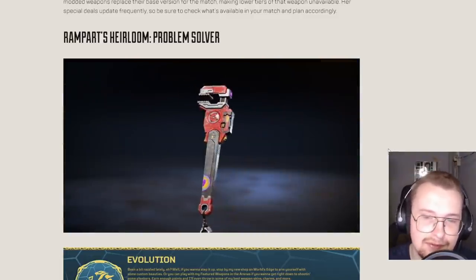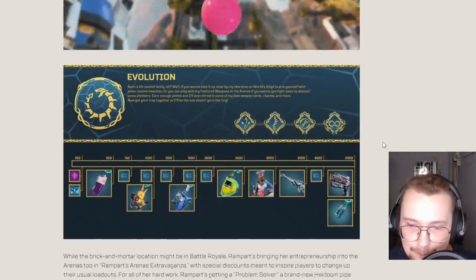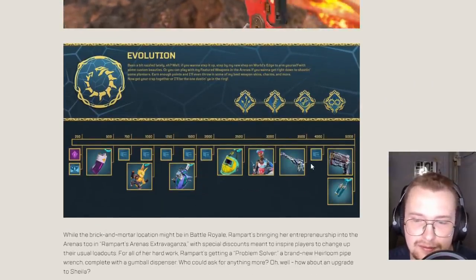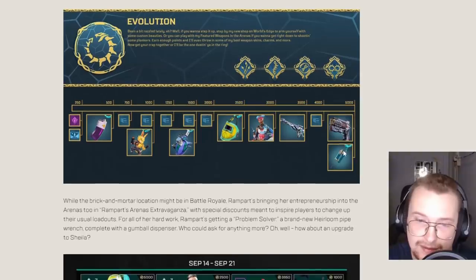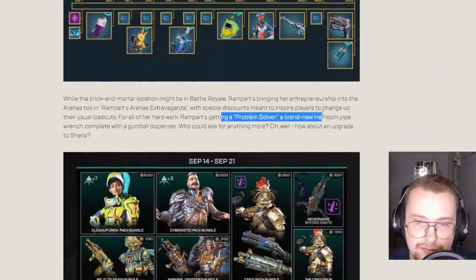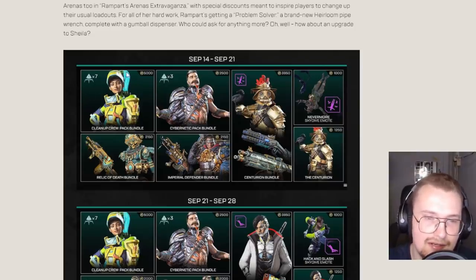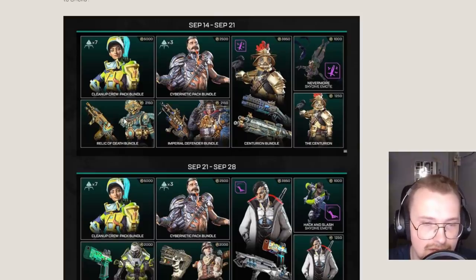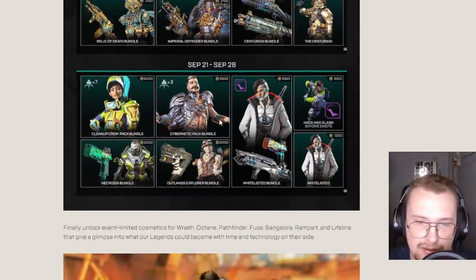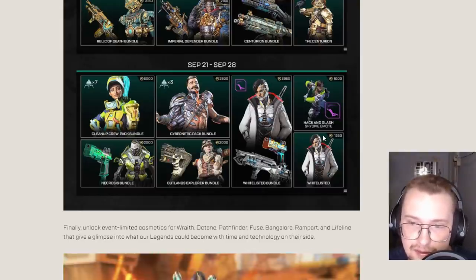The Rampart heirloom — honestly I was quite surprised about it coming so soon. We caught a nice little gumball dispenser animation, a nice little thunk. I hope it has some good running animations. It's a Rampart heirloom, I can't complain! We've got the typical prize tracker stuff — a free Lifeline skin, Triple Take, and a new Wingman legendary skin. That's pretty cool. Also new discounts and discount deals. Centurion's coming back. They're teasing a ton of Bloodhound lore — it's definitely coming. I love the way she's got the helmet now, really really cool.